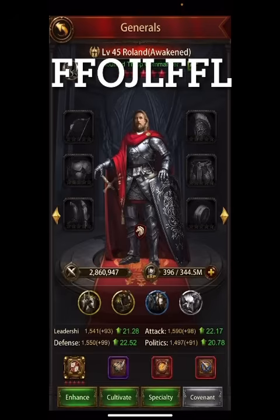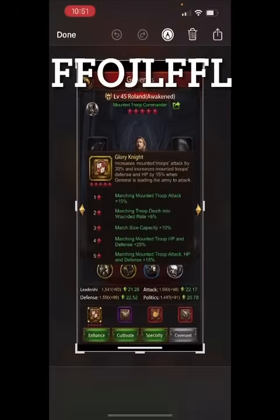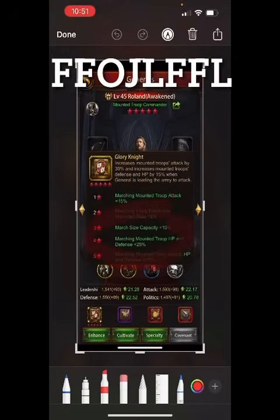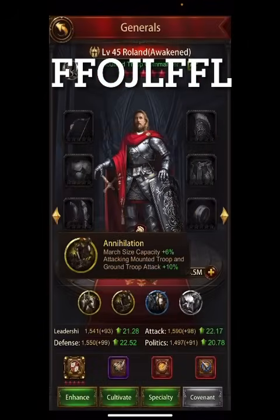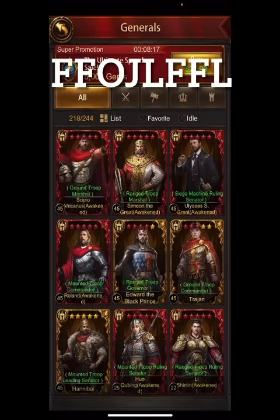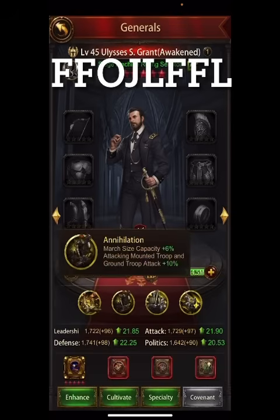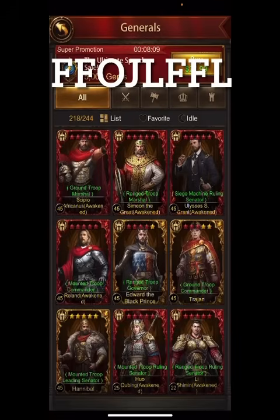Your general is going to have an implication on your march size. When you click on them you'll see things like increased mounted troop attack by 30%, increased mounted troop defense and HP by 15% — nothing for march size there. But if you get him to eight stars you can see march size capacity 10%. Also in their specialties, right here, march size 6%. Every general is different — some have nothing, like this guy who has some march size and gets march size when he ascends at 14 stars.